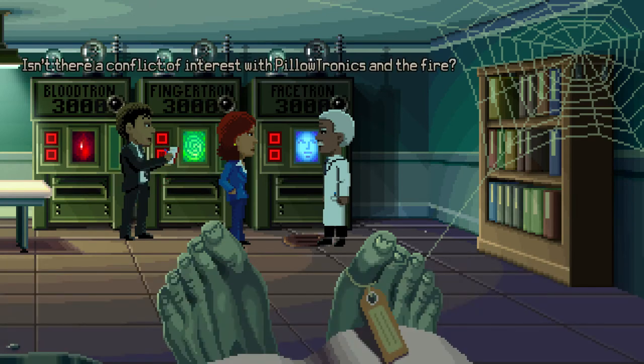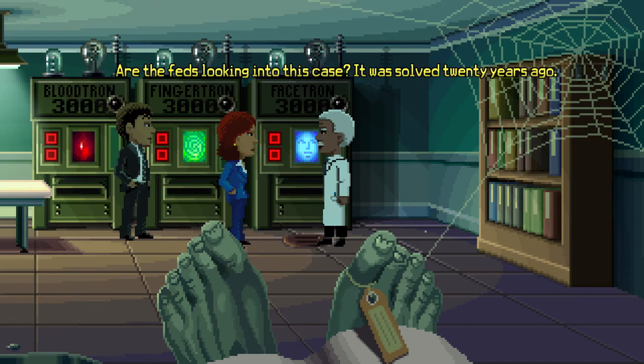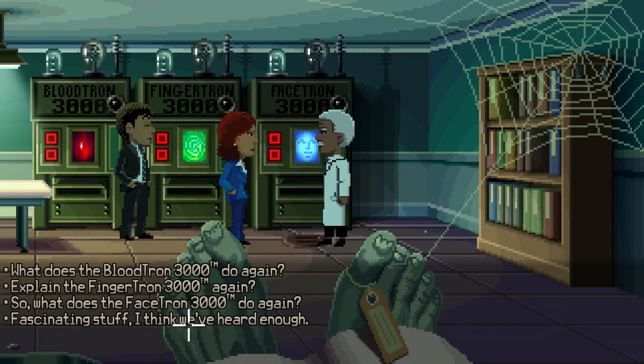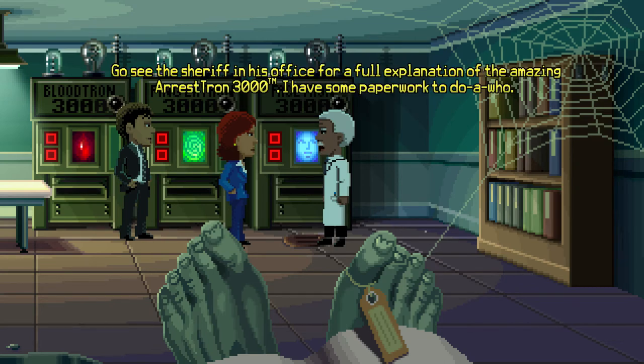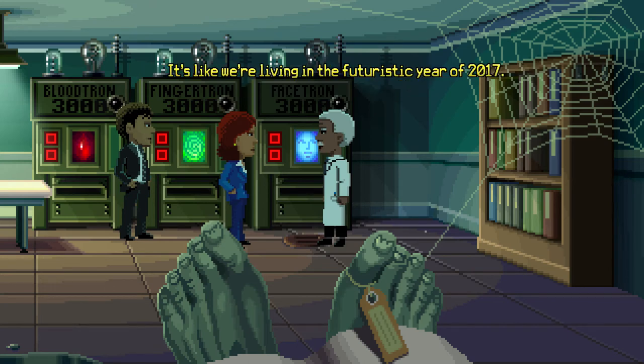Tell us about the bloodtron 3000. This is the bloodtron 3000 - put two bloody objects in and it will match the blood type, printing out a report. Tell us about the fingertron 3000. The fingertron 3000 - insert a fingerprint registry of known criminals and a fingerprint from the murder weapon on fingerprint tape and it will do a match. It's like we're living in the futuristic year of 2017.